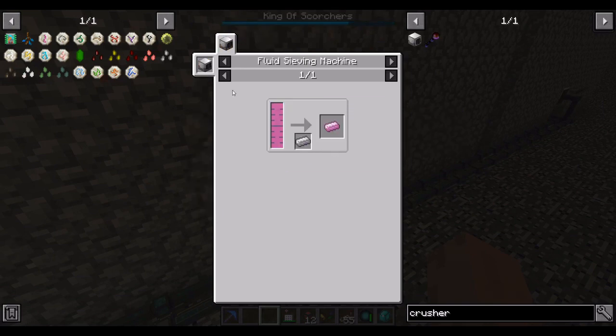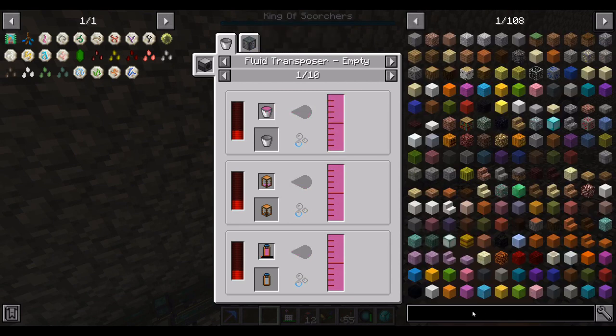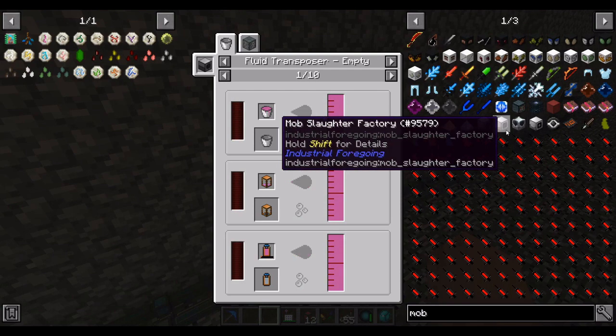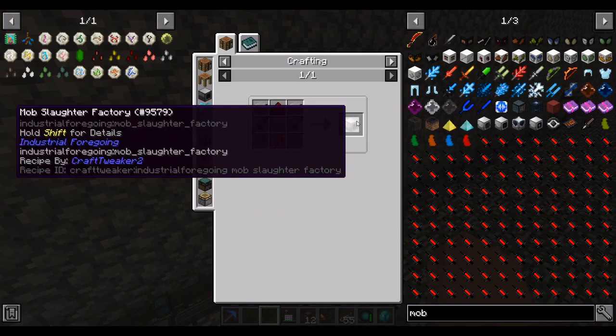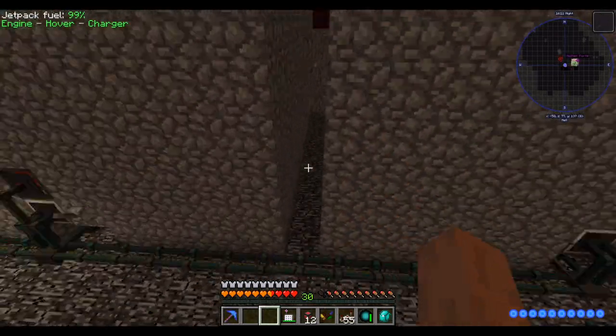The recipe is very easy except for the pink slime, which requires fluid sieving the pink slime fluid. That comes from one of the Industrial Foregoing machines — the mob slaughter factory. So let's try making one of these and making a couple pink slime ingots to see if we can make the fortune add-on.